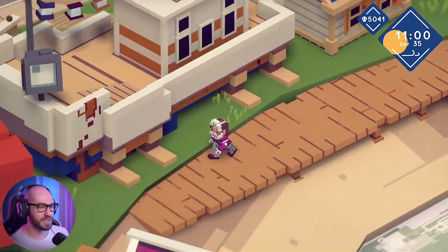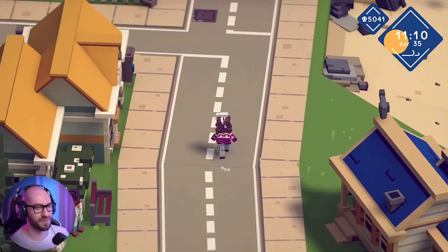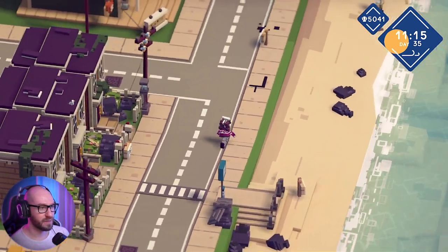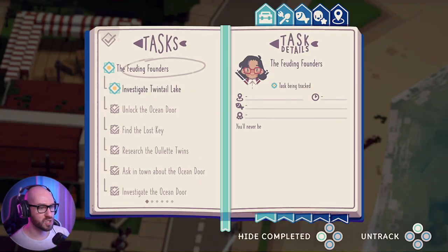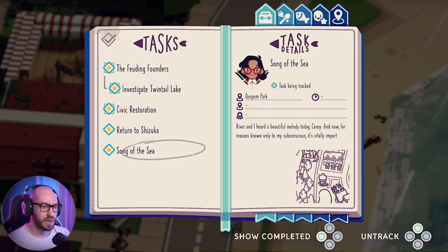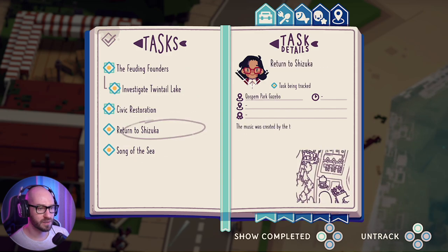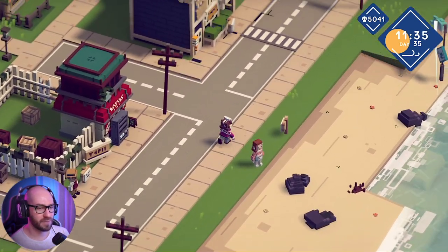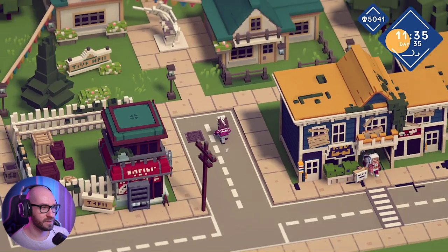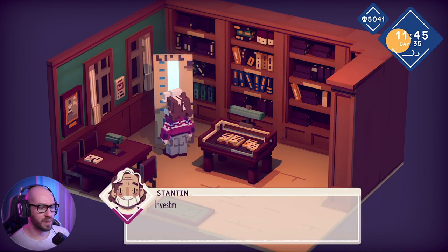Alright, let's see what we got to do next. First thing is first - let me make my way to the aquarium to put some more stuff in there, and then I'm going to focus on doing some other things. Now, if I look at the missions - River and yada yada, Return to Shizuka and Civic Restoration. I'm curious if I got to give the clam that we have to them. Unfortunately, we cannot grab anything out of this one just yet. Moonstone - oh my God, two million. Interesting. So we got to wait for the mirror to get out of there so that we can chat with him.